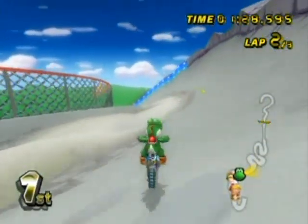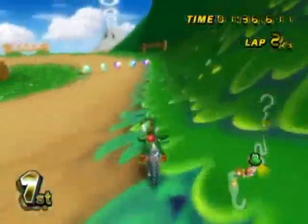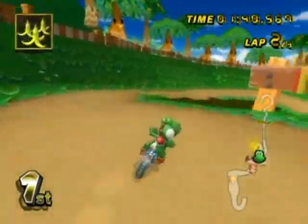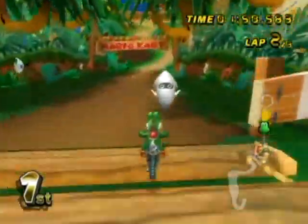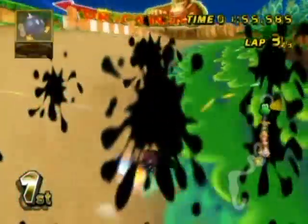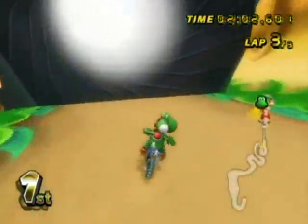You have to have enough speed to make it over the gap. What you want to do is take this turn very wide, turn around and go across like that. I didn't do it as smoothly as I've seen some time trialers do it, but that's about how you do it — you have to get to the corner like that. That's a neat little shortcut for this track, and there really aren't any more shortcuts; it's pretty linear the whole way.